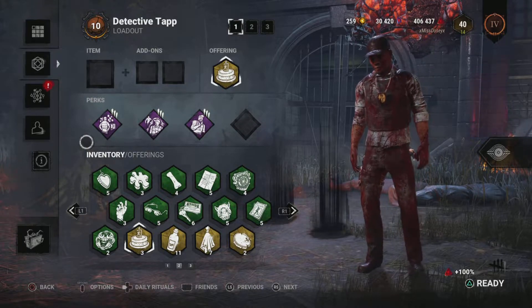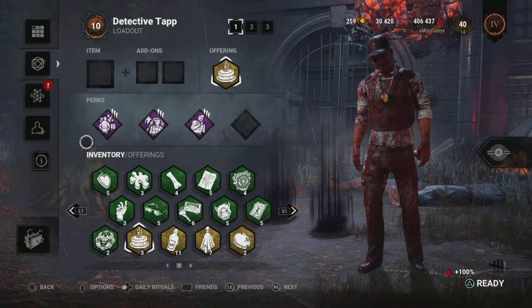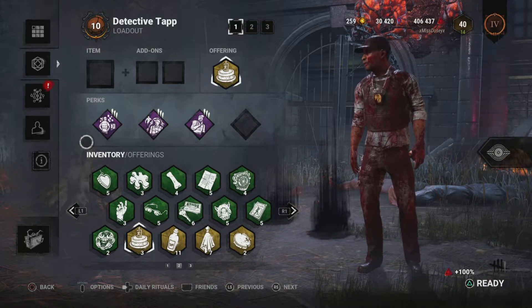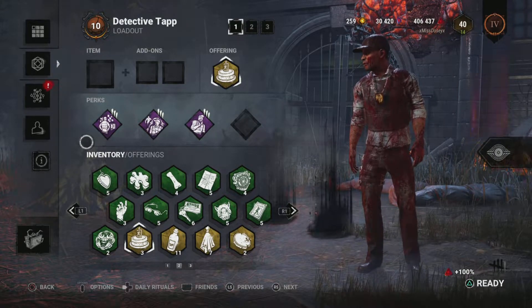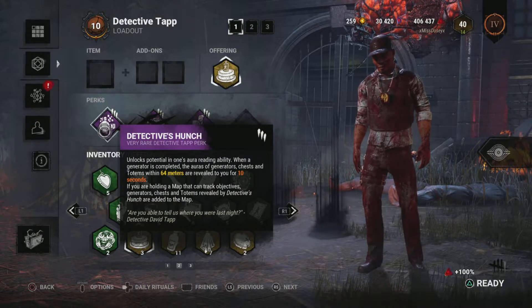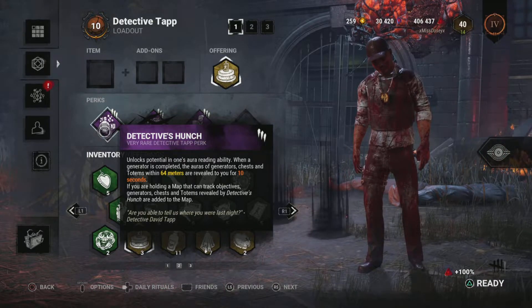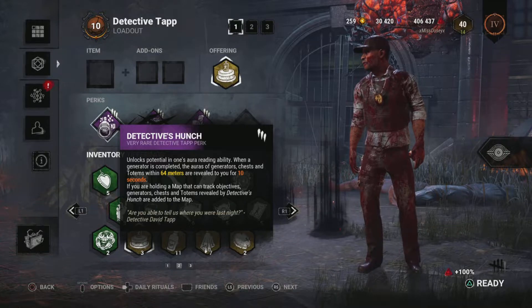We have to take in his teachable perks, which I must admit are very solid. I think Tap is a really good survivor to get these perks from. If you don't have him, get his perks, because they are really strong. Not the strongest, but they're decent, they're fairly good. So you start off with Detective Pouch, a potential aura reading ability.